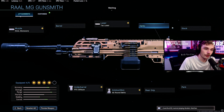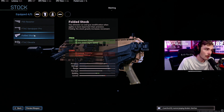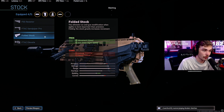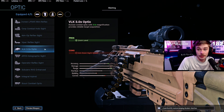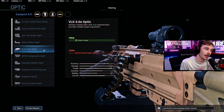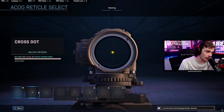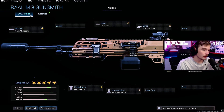For the final slot, this is really up to you. You could run a stock, the stippled grip tape for even more ADS speed if you like iron sights, or the F-TAC Elevate for extra ADS speed. But I'm going to recommend that you run a sight — and as always, it's going to be the VLK 3.0 optic. It is the quickest aim-down-sight optic in all of Modern Warfare. You see everyone in Warzone running it on pretty much every long-range weapon, and for good reason. Not only does it come with a nice clean default picture, but if you've unlocked reticles for it, you can run one that's even cleaner, such as the T-Pose.